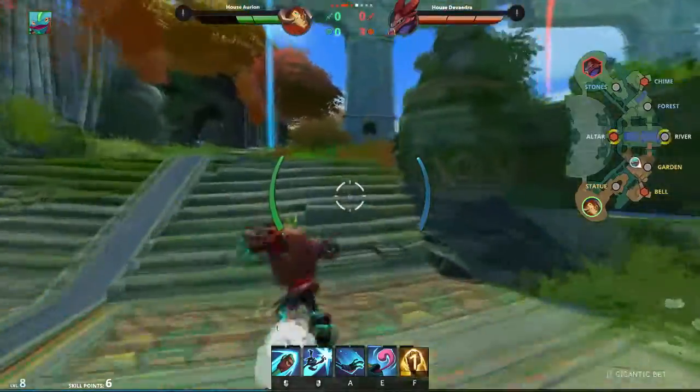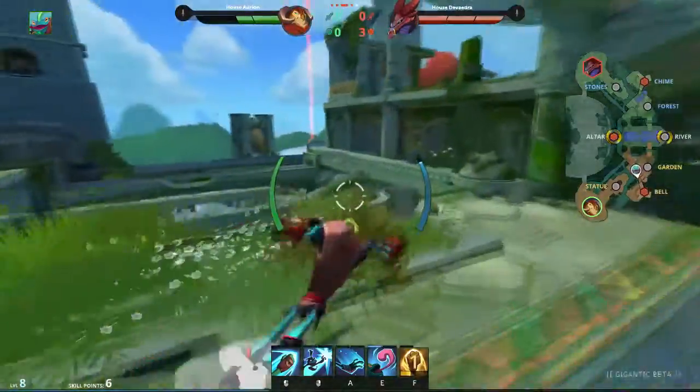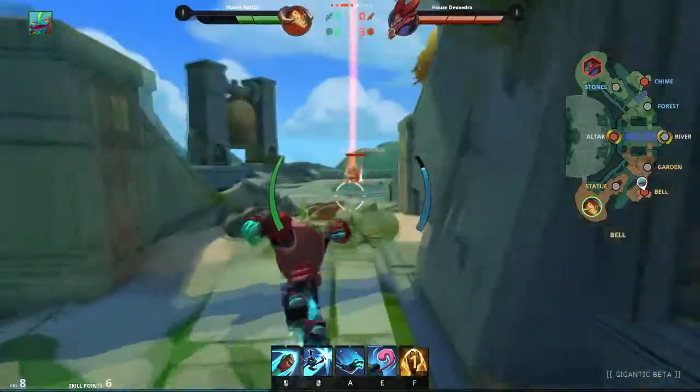The last location we're going to talk about is Pell. This is an almost exact same copy of Shrine, where you simply push the creature off the ledge.